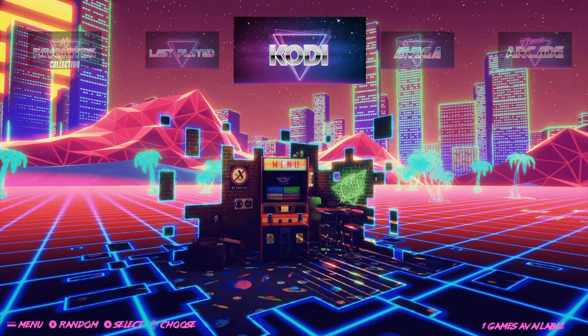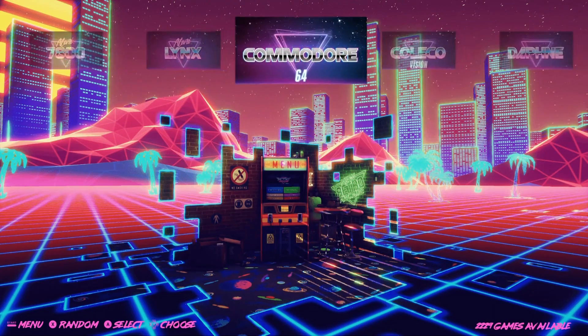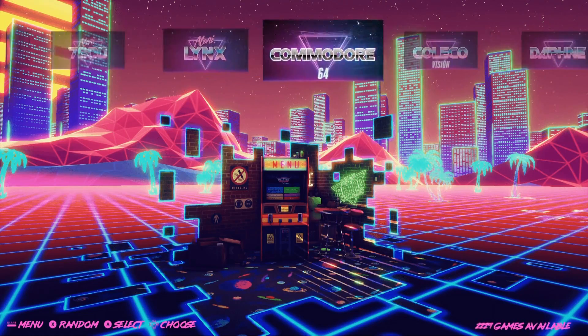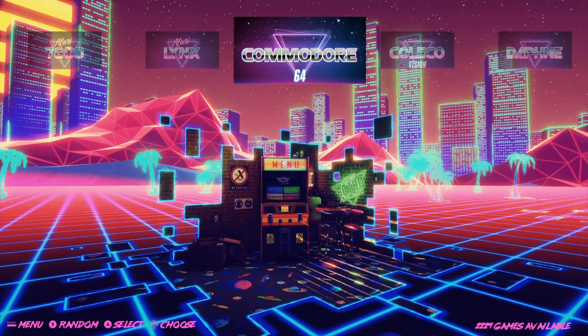This is Coin Junkie 64 gigabyte Synthwave fully loaded image — 41 consoles, 1439 games, rocking this sweet Synthwave theme. It's pretty basic but really fast, you can get through your systems quickly. The background doesn't change, it's not all crazy, but if you want something simple, it's great.